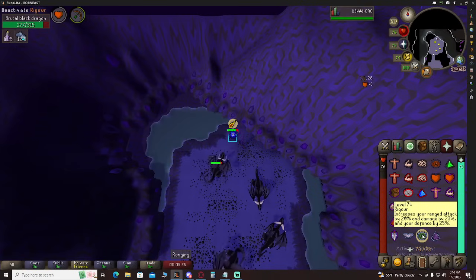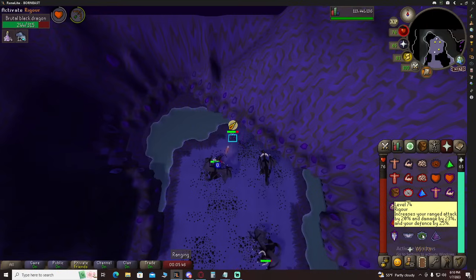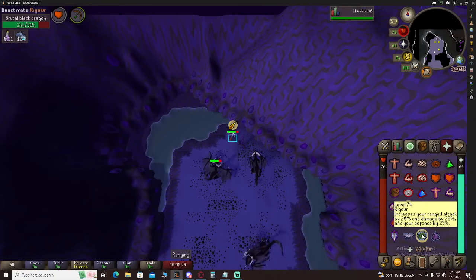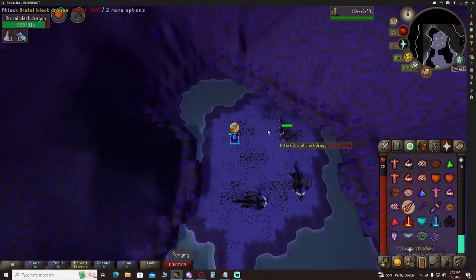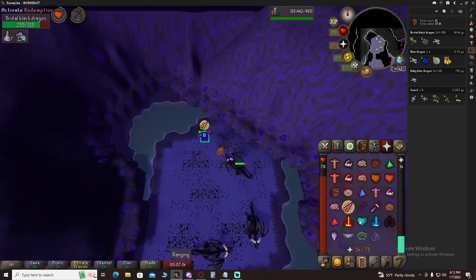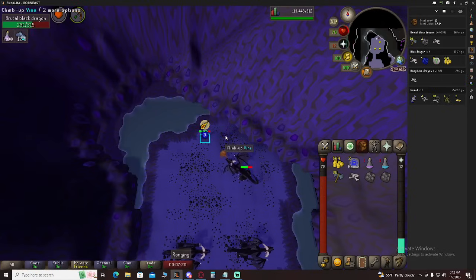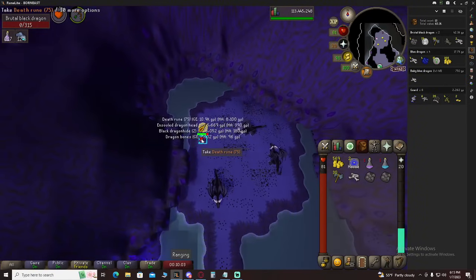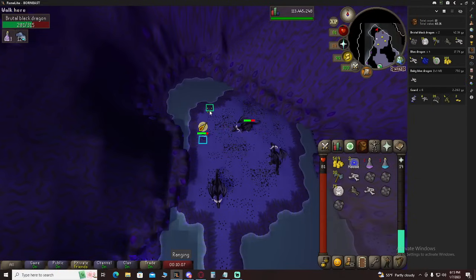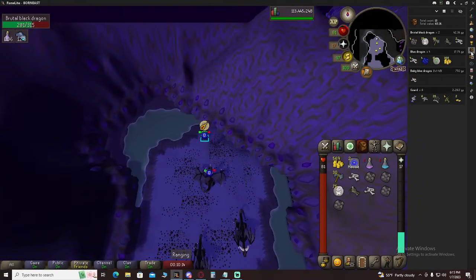We're going to be flicking Rigour almost the entire time we're doing this, because we do want to hit as much as we can, and there is a prayer altar upstairs. Rune throwing axes — not the best drop in the world, but definitely pretty good money. We've got 1 kill, that's about 16k — very good. Second kill: death runes and an Unsired Head, that's actually not a bad drop. We've got 42k off 2 kills.